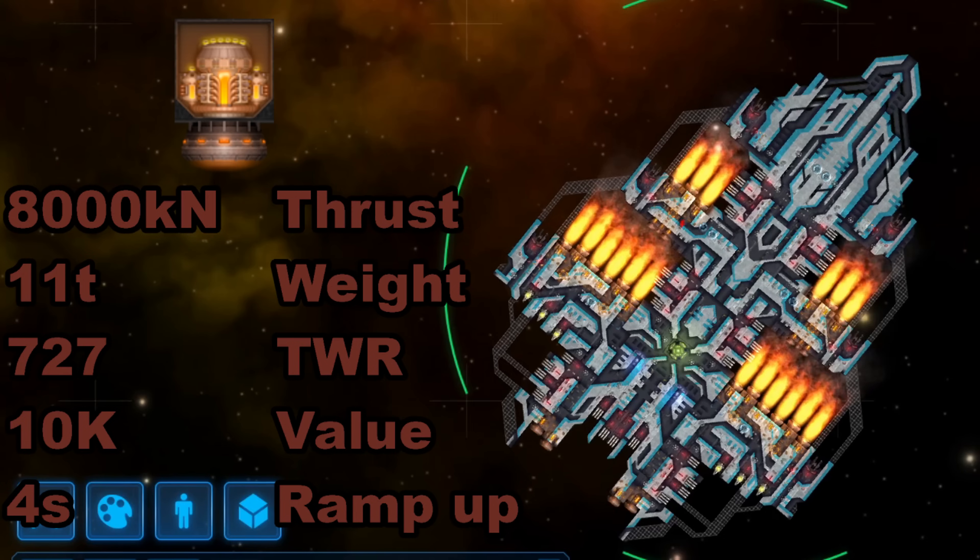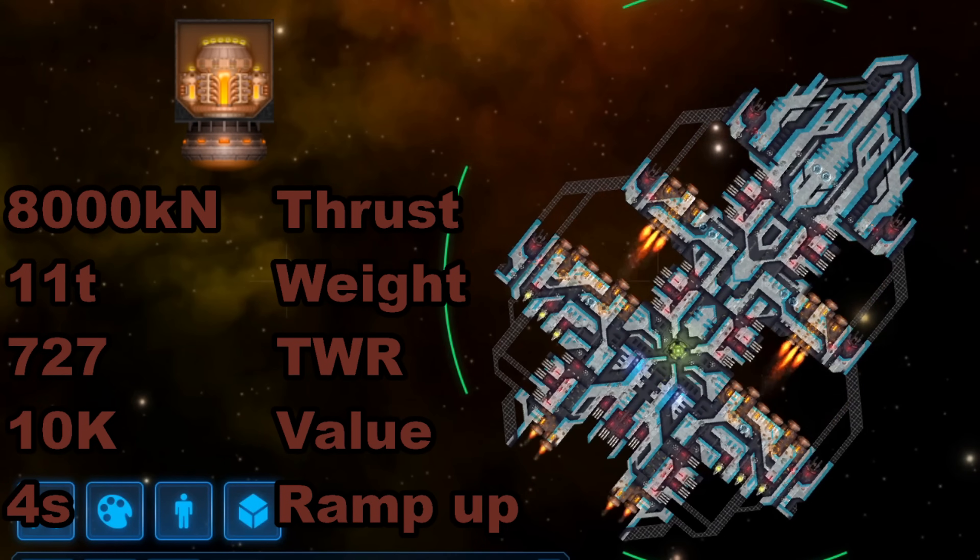A ship that only relies on huge thrusters can certainly be fast, but it's also going to be incredibly sluggish as every command takes 4 seconds before you have the desired thrust available. But if you are hellbent on using them for everything, you can certainly do so. That, however, requires manual control of your craft and a decent amount of piloting skill, as you would need to predict enemy salvos. It's also viable for ships that only ever go in one direction — kiters or deck-gun rammers come to mind.